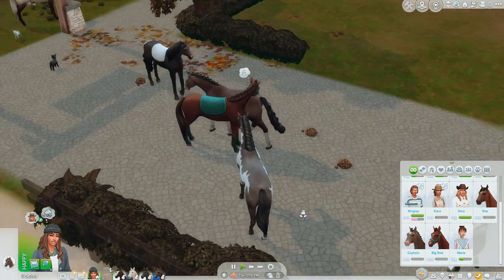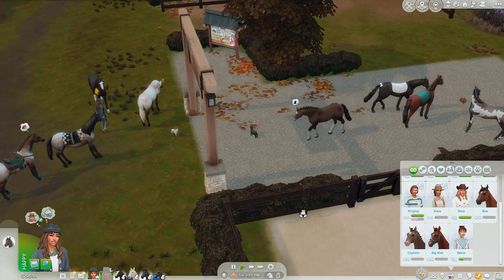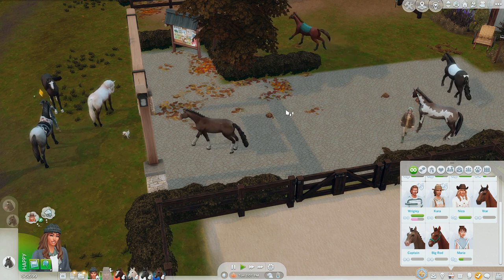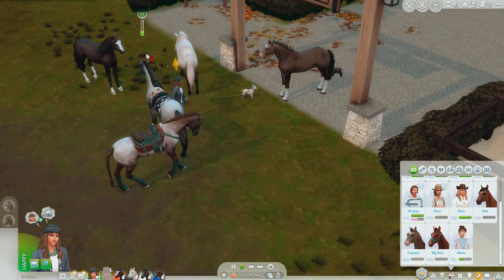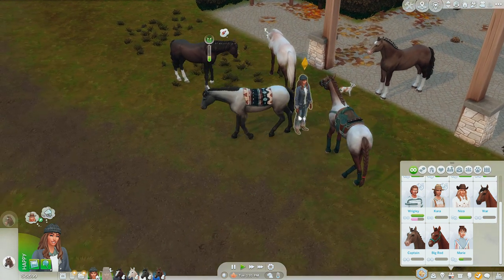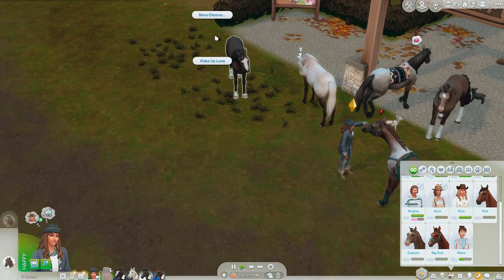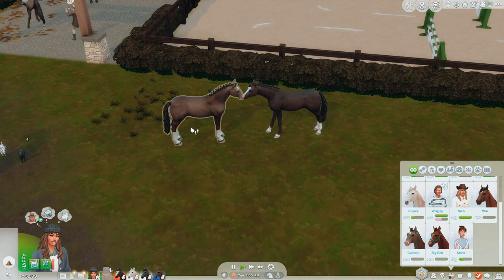Do we do Captain or Big Red? Big Red is a play on Secretariat, the racehorse, by the way - if you didn't get that reference, that's what they call Secretariat. He is technically the Secretariat of Sims 4. I think I want to do Luna and Captain - I feel like they would make a cute baby. If we could have a horse that looks like Captain, that would be really nice.